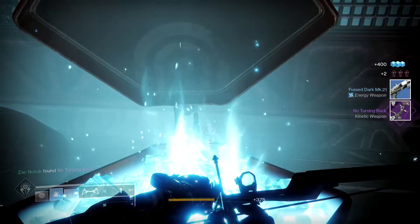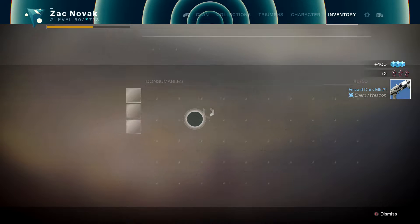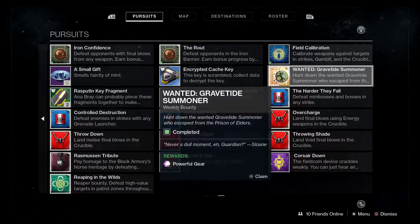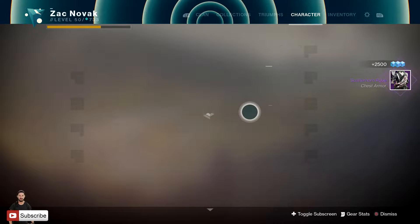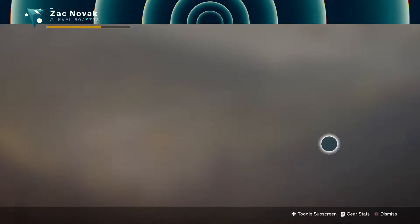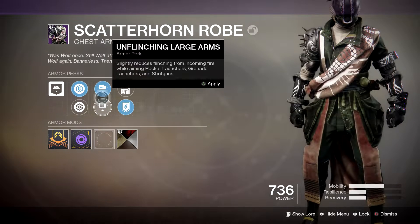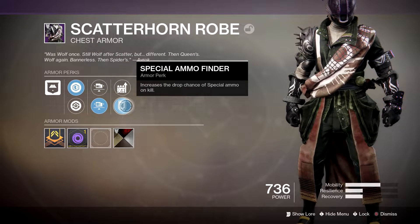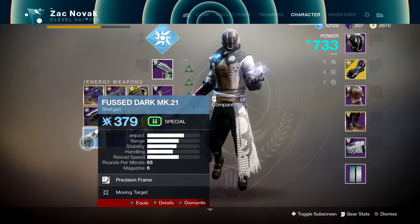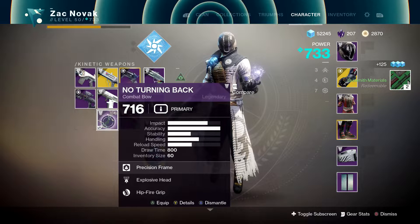So what do we actually get from this wizard? We got a No Turning Back kinetic bow — pretty nice. We got a Fused Dark MK-21 blue from the actual chest. From the Gravitide Summoner bounty itself we got a Scatterhorn Robe. It actually is better than the one I've got. The perks include Special Unflinching Rifle, which is a surprisingly good roll — I kind of want to keep that. The bow is at 716, still has some pretty good perks. Might actually keep it too, since my last No Turning Back got dismantled in a dismantle spree.